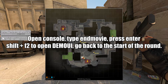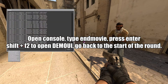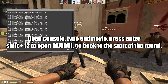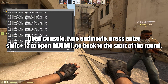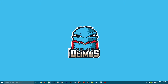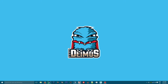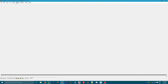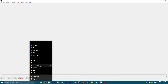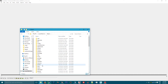When you've finished recording, pause the demo, open the console and type 'endmovie' with no spaces. Then open the demo UI with Shift and F2 and go back a round. That's the recording part done. Now open VirtualDub, which you installed earlier from SourceForge.